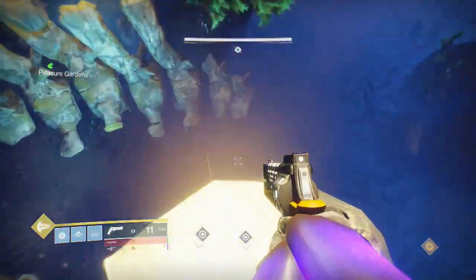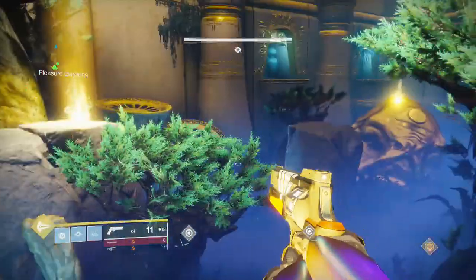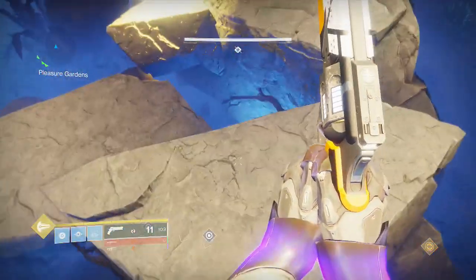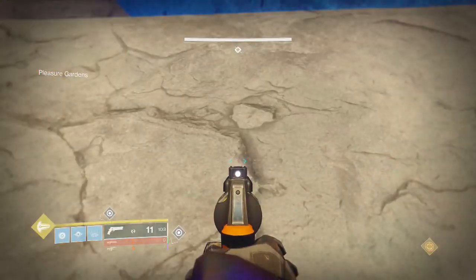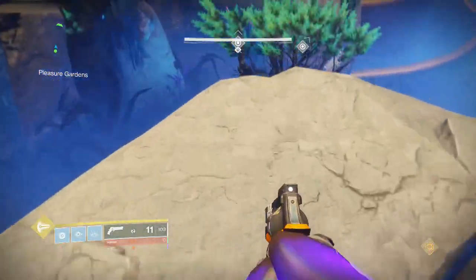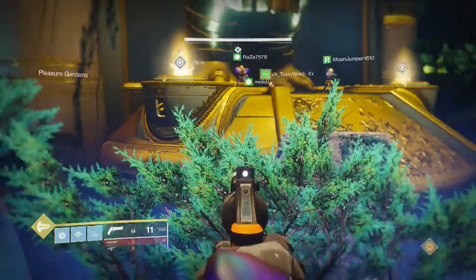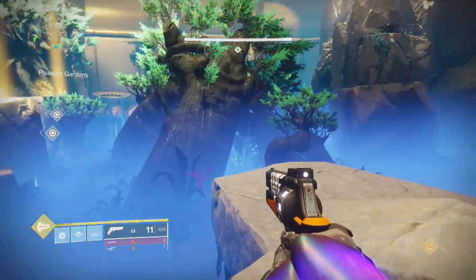I'm going to use Year 1 and Year 2 callouts together to help you understand this room. Bones is L1, Plates is L2, Behind Head is L3, Trees is Trees. On the right side: Statue is R1, Waterfall is R2, and Pillars is R3. Caves is Caves. On Prestige there are two additional dogs: Plate Dog and Cave Dog. Those two are being added in.